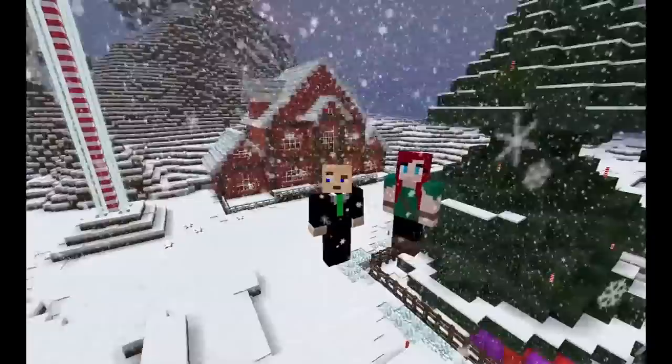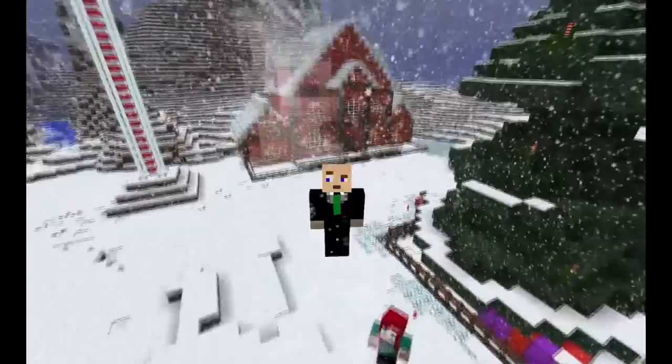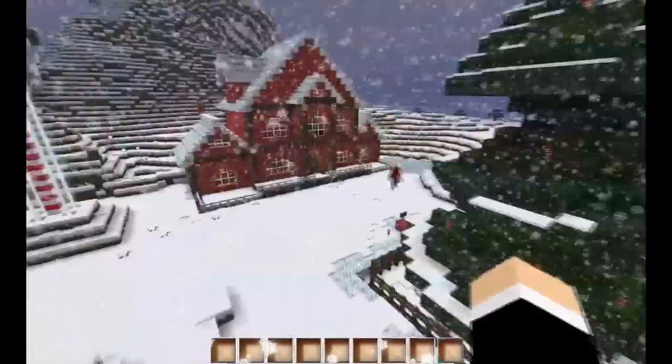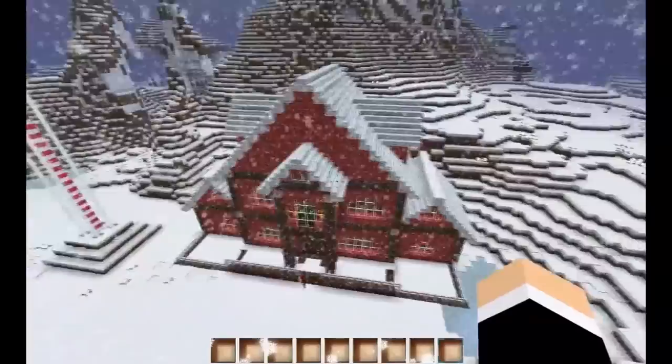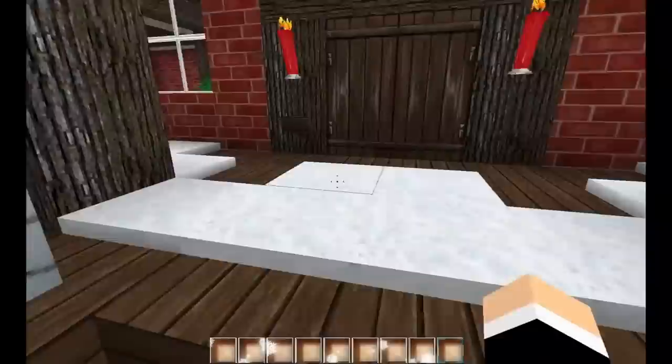Hey and welcome to the second of our festive videos with me, One-Eyed Miner, and Pixel. In the first video, if you've watched it, you will have seen us showing the tree over here. Today we're going to be looking at this building behind me and Pixel's going to show us around it. This is meant to be Santa's grotto — if you can see it amongst all the snow, it looks very Christmassy! This is where all the little kiddies come to get their presents from Santa, if they've been good. Come to the front door and ring the doorbell.